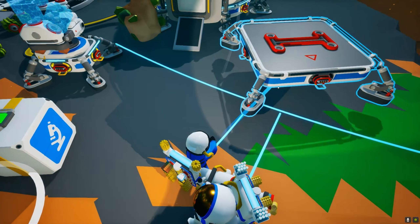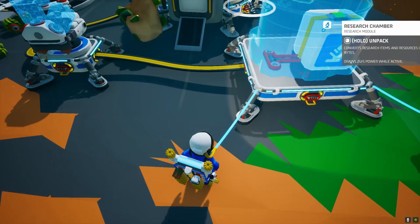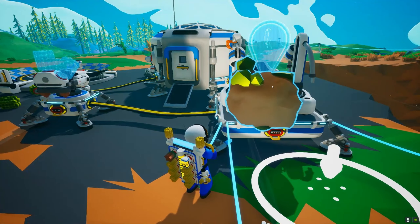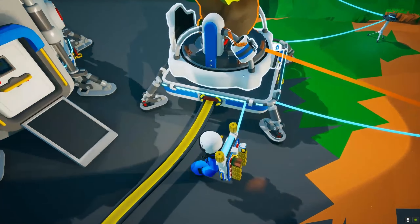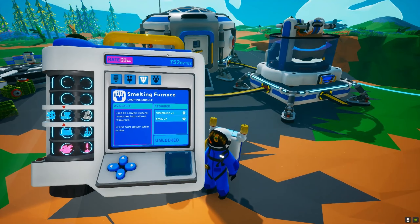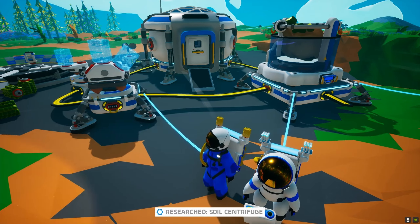I think that's just oxygen filling up. Put the resin on the floor or in there. There we go — now that's going to start researching. If you look at our bytes, we're going to get 23 bytes a minute. You can also make a soil centrifuge. I need one compound to do that.